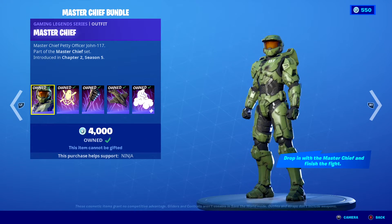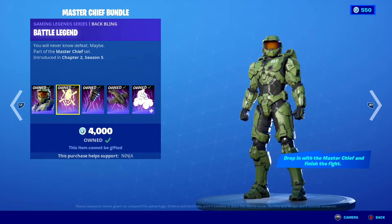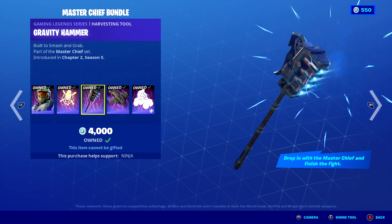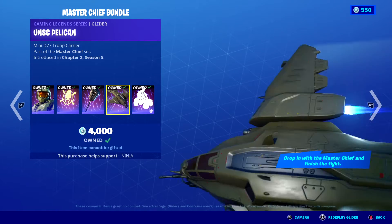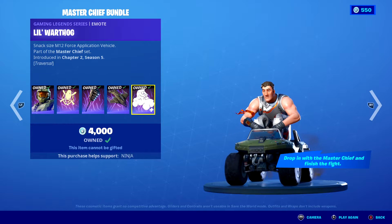The Master Chief Bundle includes Master Chief, Battle Legend, Gravity Hammer, UNSC Felicit, and Little Warthog.